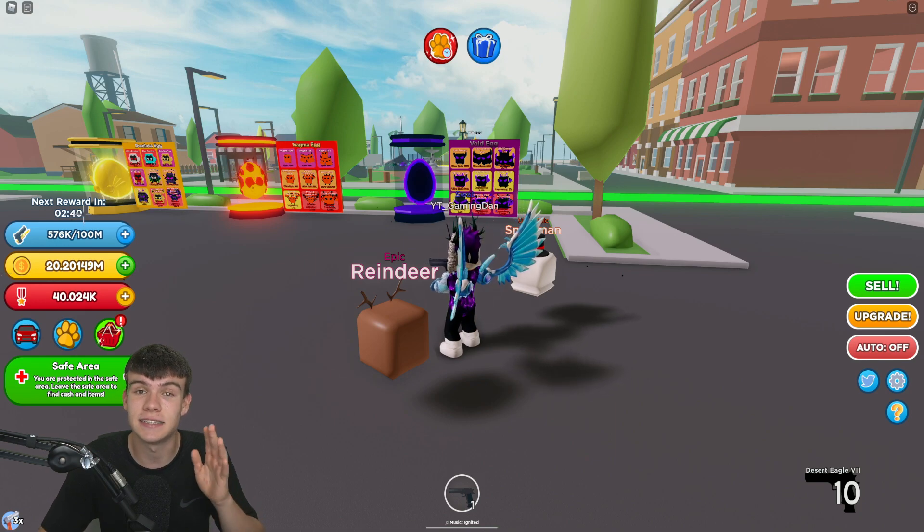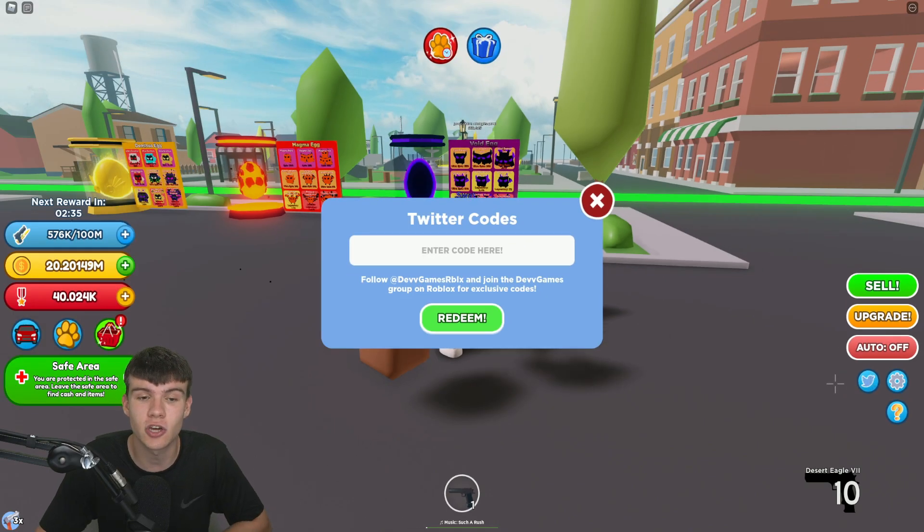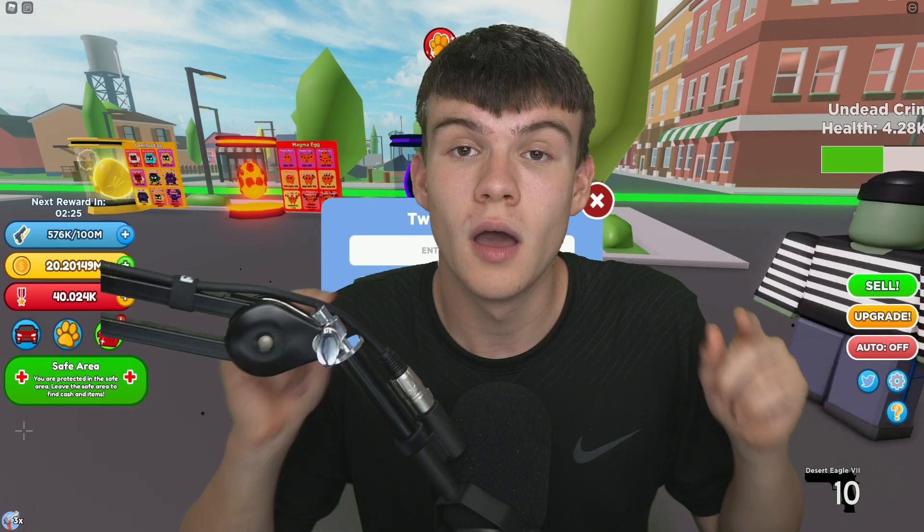If you don't know how to claim codes in Gun Simulator, go to the right and click on the Twitter button. The code menu will come up. These codes are in no particular order, so let's just get into it.